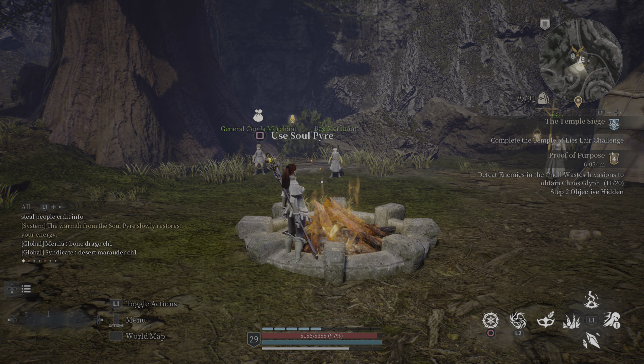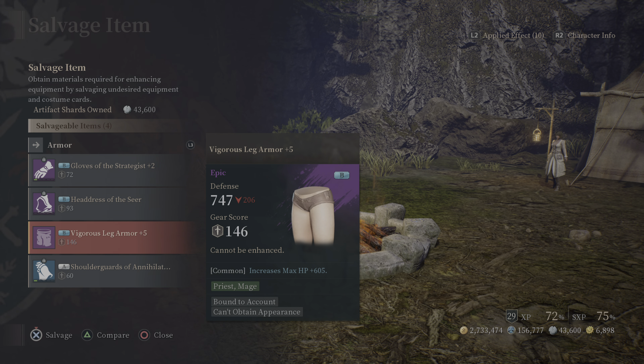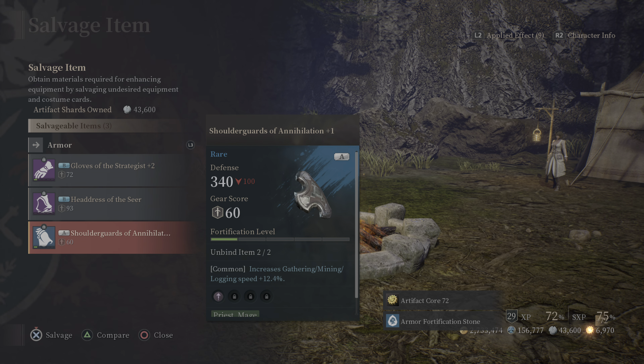On PlayStation, you can press Square when you're at the Soul Pyre to bring up a menu. From here you can salvage items — like these pants I don't need — and salvage them for cores. Cores are what you use to upgrade weapons and equipment.